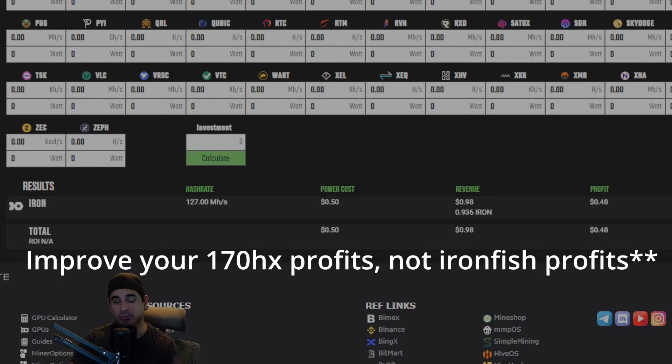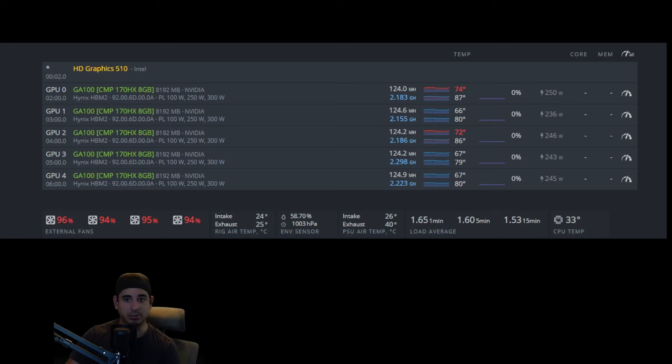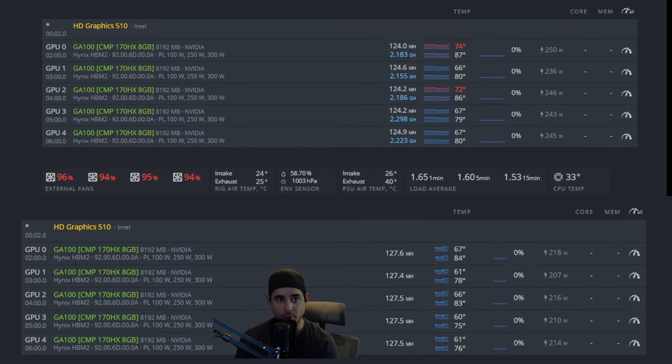Most people don't think you can triple mine on a 170 HX because it has a pretty weak core — I was one of those people. But thanks to Discord user Crane, who sent me a DM asking if I'd done triple mining testing, I gave it a shot. These are the results he got that I was able to replicate on my rig. We're getting 124 megahash on Iron Fish and 2.1 to 2.2 gigahash of Whos at — about 40 watts give or take across the 5,178 HX cards I own. That is the most profitable Pyrinhash coin right now.